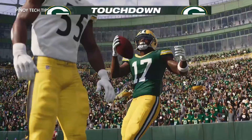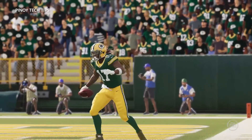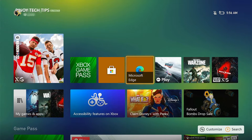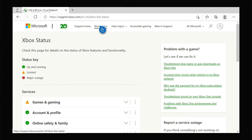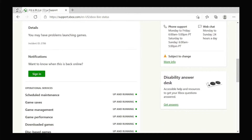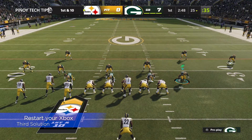Second solution: check the Xbox Live status page. Server issues can mess up your gaming experience. If Madden NFL 22 started to crash out of the blue, there's always a possibility it's due to a server-related problem. Open a web browser like Microsoft Edge and log on to support.xbox.com. Once the page loads, click Xbox Status and see if some of the services are down or having issues. Server issues can be fixed after several minutes of downtime — you don't have to do anything on your console.